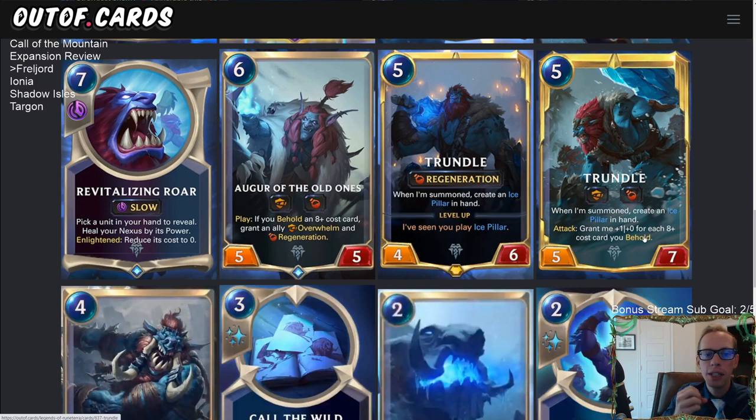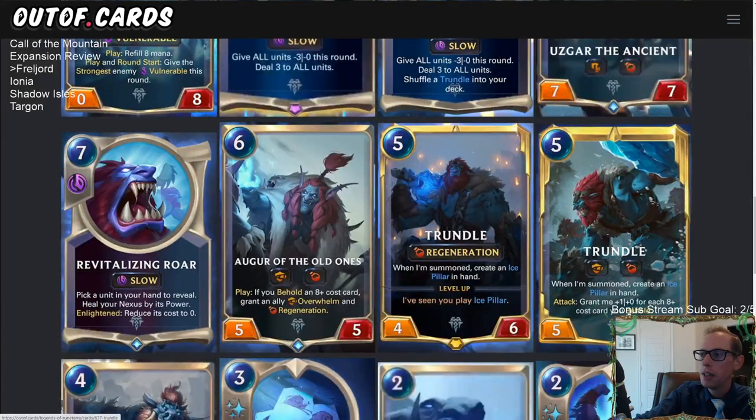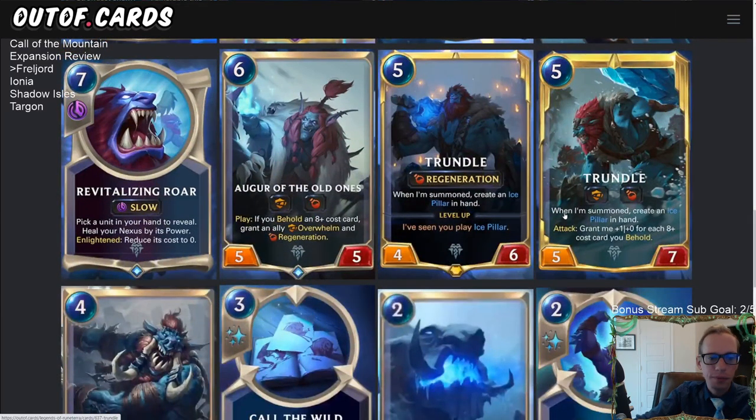Behold means cards either in play or in your hand on your side, not your opponent's. When leveled-up Trundle attacks, he grants himself plus-one plus-zero for each eight-plus cost card you behold. The Ice Pillar counts whether it's in play or in hand since it's an eight-plus cost card. So with Ice Pillar, Trundle attacks as a six-seven, and with more eight-plus cost cards he can attack for even more.